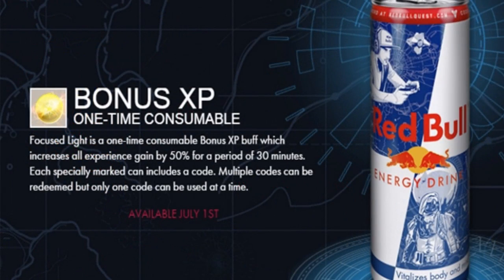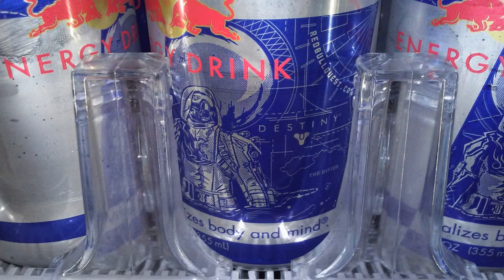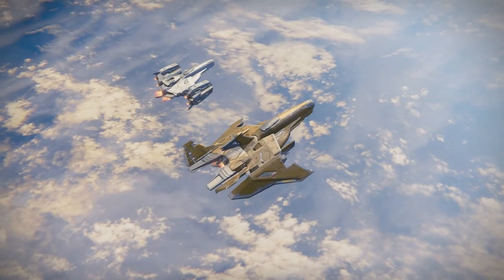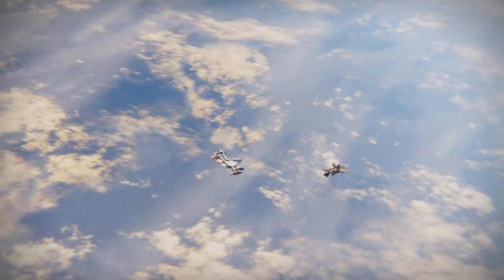In case you guys don't know what I'm talking about, Red Bull actually has some special cans for us that have promotional codes underneath the cap. They added them underneath the cap because if you guys remember, there have been some promotional codes in the past that were represented on Doritos bags, and people were taking pictures of those codes and using them beforehand.